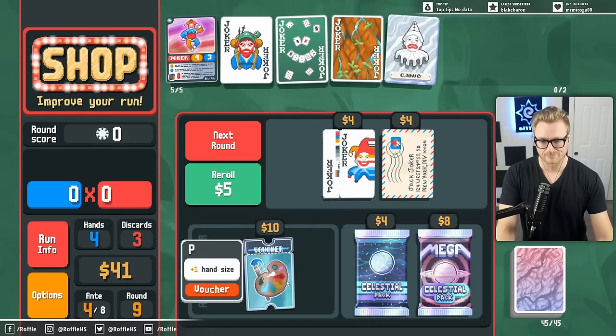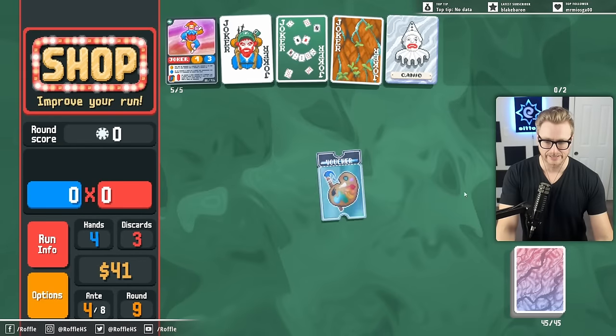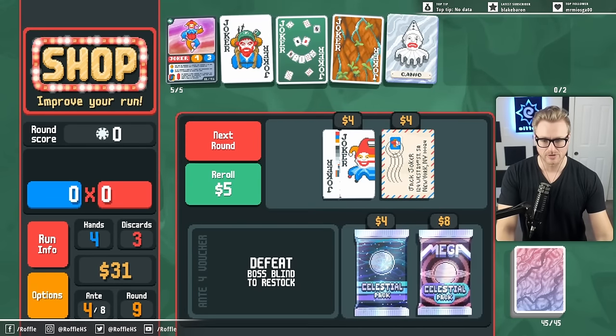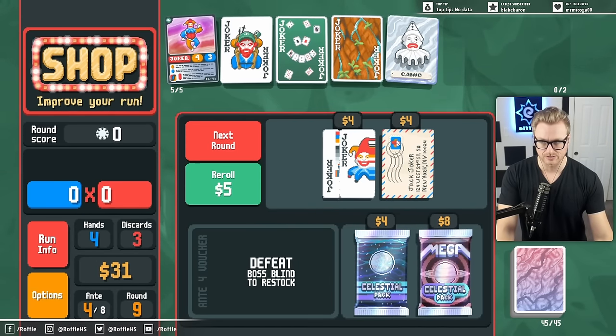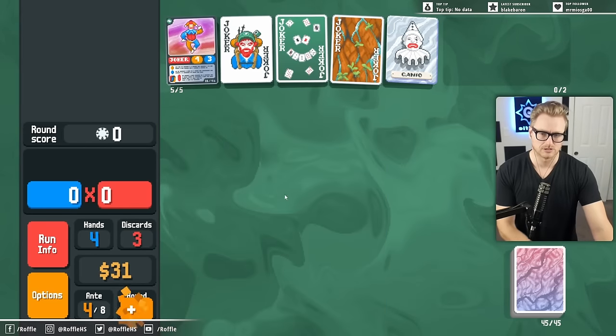More hand size. So I think with how much hand size we now have, we need to just run into Baron Mime shenanigans and look for a Red Seal King to make steel.